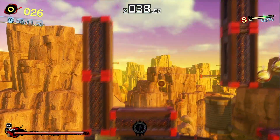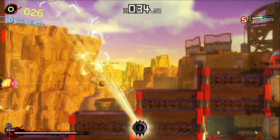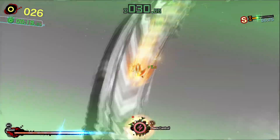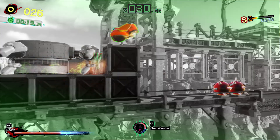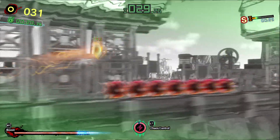After you come out, make sure you get those. Turn around and get all those balloons — that should give you another Chaos Control. Let's go ahead and use it. Jump up here; that should give us another Chaos Control pretty quickly.